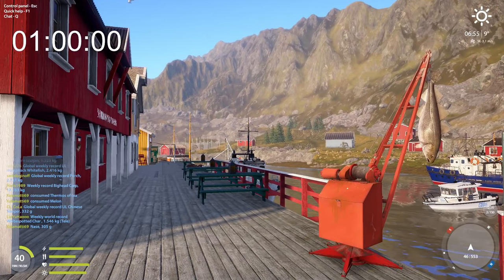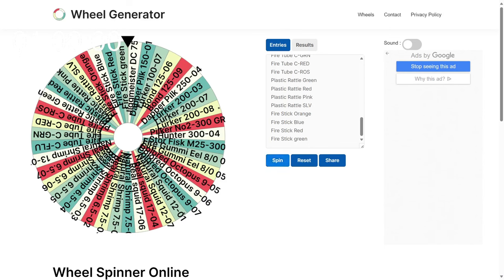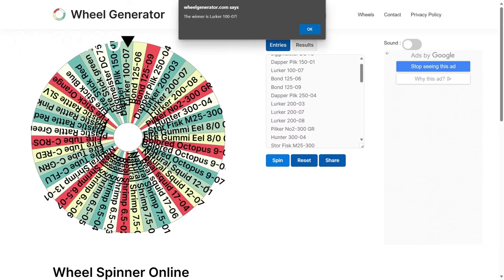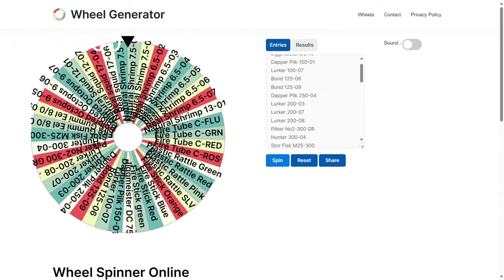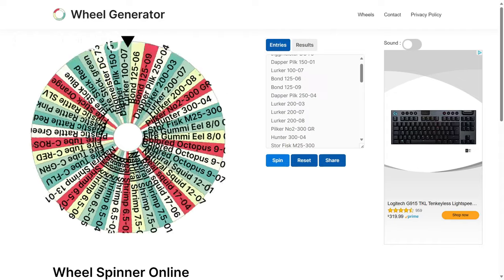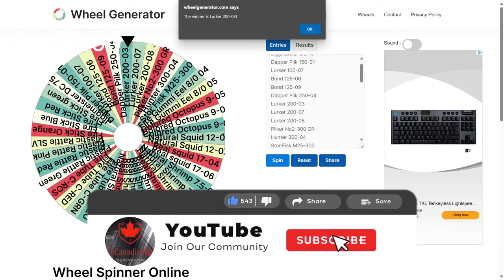Alright, so we are at the first wheel. Let's see what we are going to get for the first item. Come on, something juicy. Lurker 100/07 — alright, tiny lure. It's going to take forever to get to the bottom, but that's alright. We got our lure. Let's spin the wheel and see what else we can get. We got natural shrimp — 7.505. So we got one of our lure attractants. I kind of wish it was the other one instead, but that's alright.